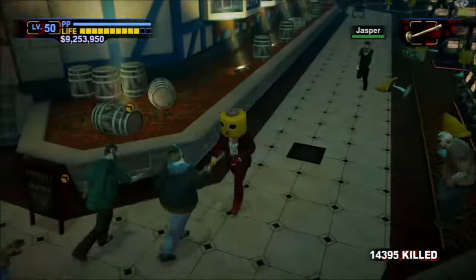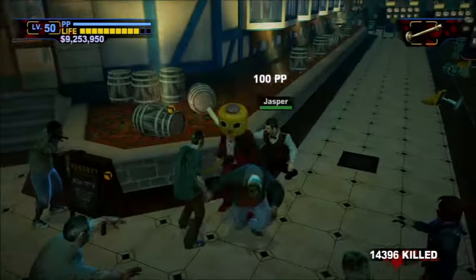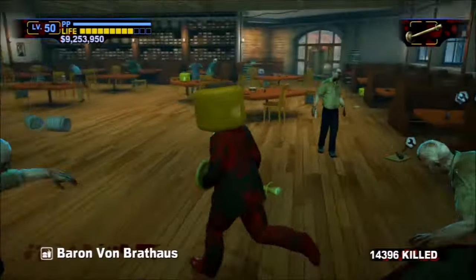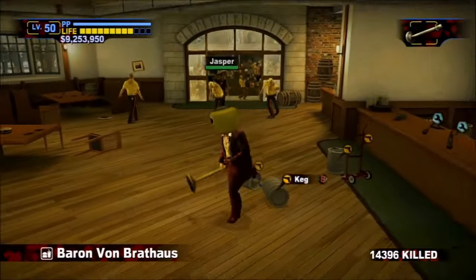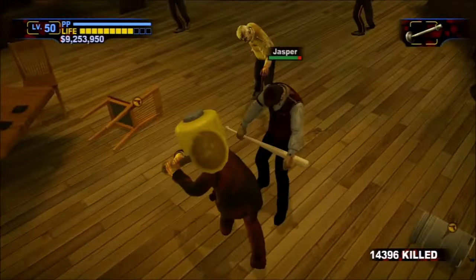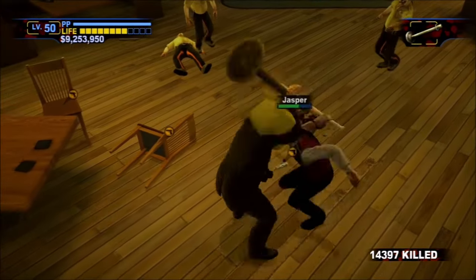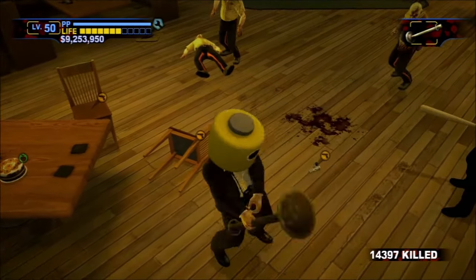At 2pm, Jasper appears outside of Baron von Brothos — the bar in the Yucatan Casino that has the infinite wine — and is armed with a baseball bat. This could be a nod to him being a bartender, though you'd think they'd put him in the bar proper if that were the case. Honestly, he and Bill should have had their spawn locations swapped.